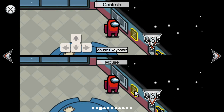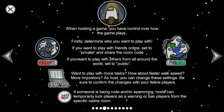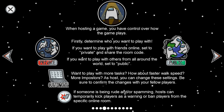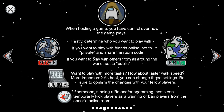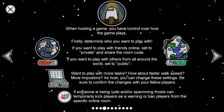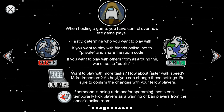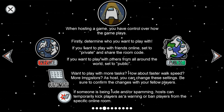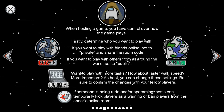When hosting a game, you have control over how the game plays. Firstly, determine who you want to play with. If you want to play with friends online, set to private and share the room code. If you want to play with others from all around the world, set to public. If you want more tasks, faster walk speed, or more imposters, as host you can change these settings. Be sure to confirm the changes with your fellow players.